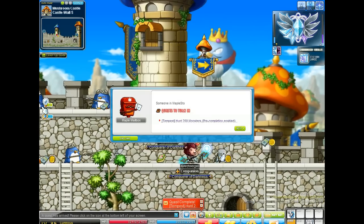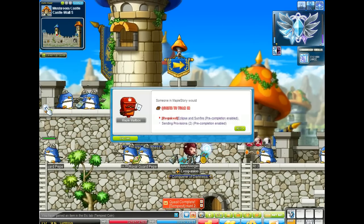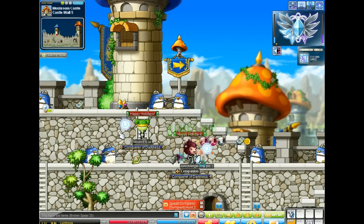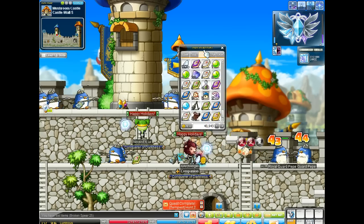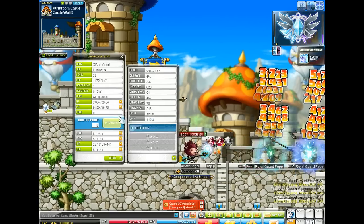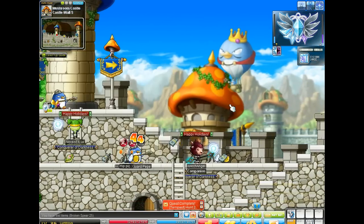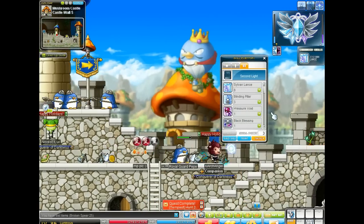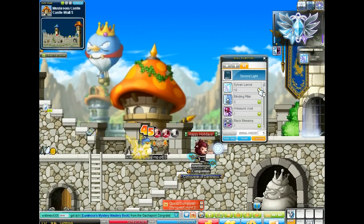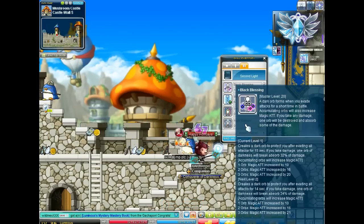More Luminous coins — or Tempest coins, whatever they're called. Just keep doing all these quests for your lower levels and you'll get them pretty fast, especially the one where you get four coins every half hour. That's pretty good.